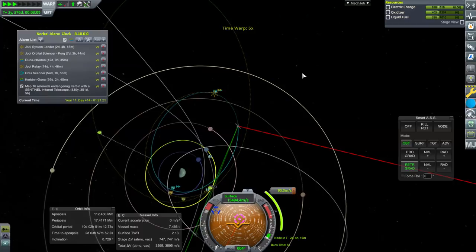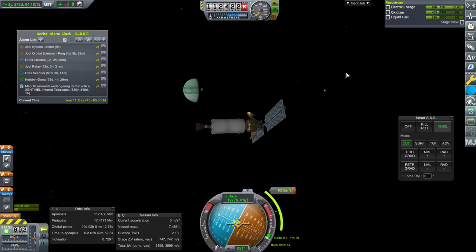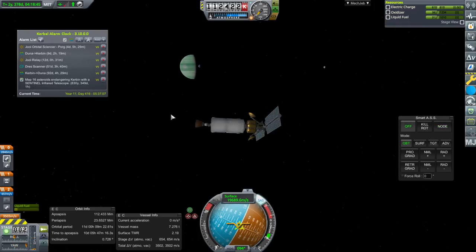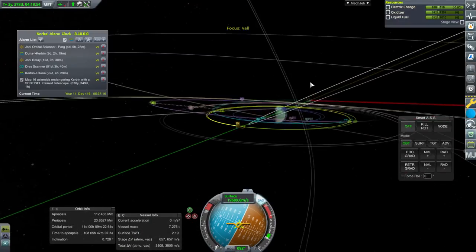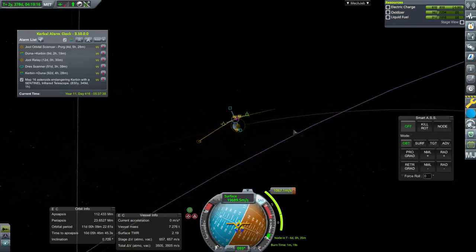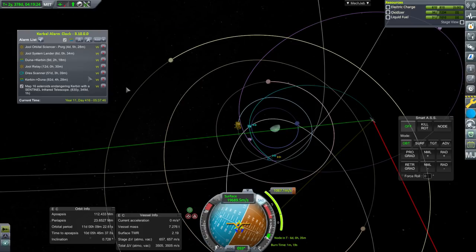Reaction wheel malfunction on the DREZ scanner. The thing about real-life reaction wheels is there's a separate one for each axis, so you could work with just two axes — you'll often see one fail and the other two still work. That's more convenient than all three failing at once, which is basically what's happening with that reaction wheel failure on the DREZ scanner. When's the encounter? Six days. Back to the JUUL orbital sciencer.